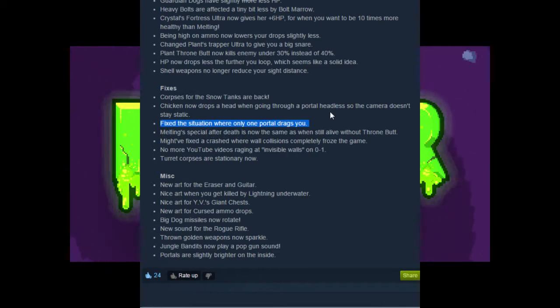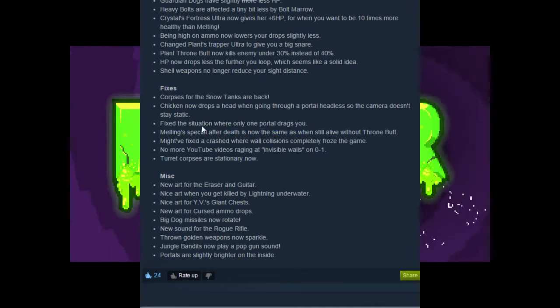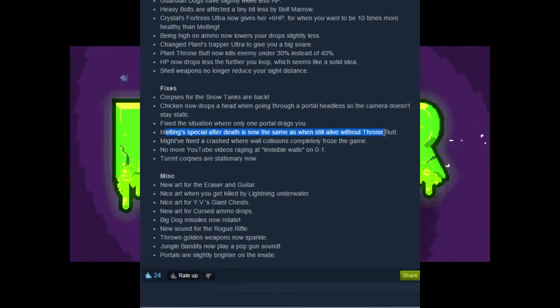Melting special after death is now the same as when still alive without Throne Butt. That is a really confusing sentence. I have no idea what that means — like when you blow yourself up, is now the same as when still alive without Throne Butt? So you have to have Throne Butt to get the special after death thing? That's a really confusing way to word that.